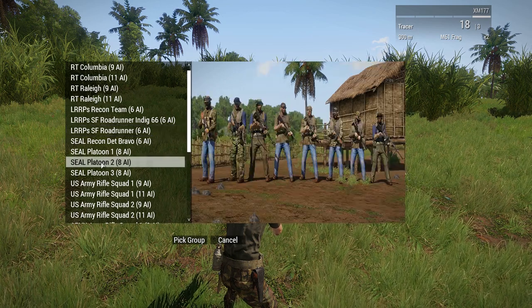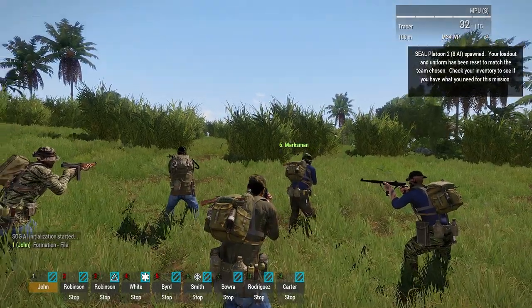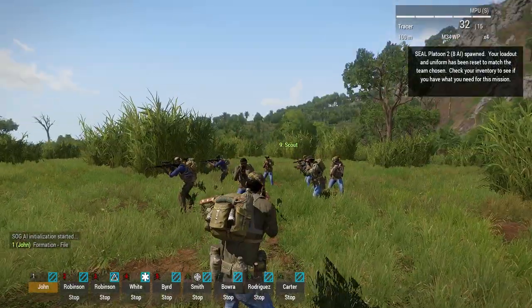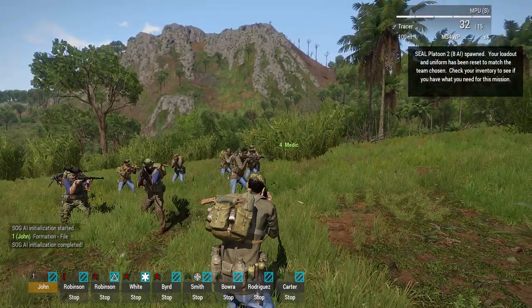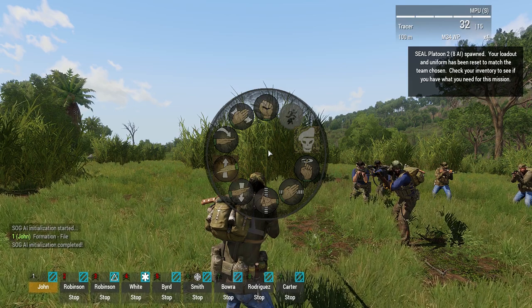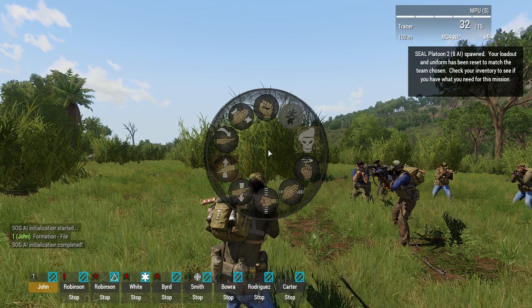I think I'll go with some SEALs today. From file. So now I've got a SEAL team. Takes about a minute for the scripts to initialize. You'd board the chopper and fly into your LZ. Once you're out of the chopper, you want to start commanding your team. I can do these missions using the wheel menu 90% of the time and not using the vanilla AI commanding keys.